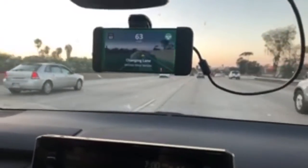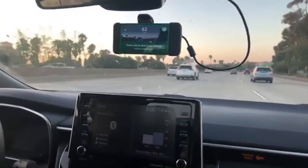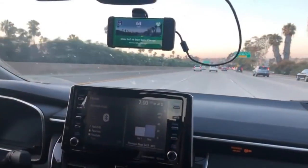So, blinker here a little bit to the right, and it'll automatically change lanes for me. We'll do another curve going left — see how it does lane change on the curve. There you go. You've got to show the wheel.